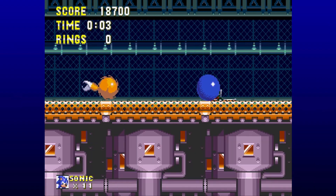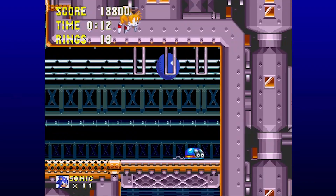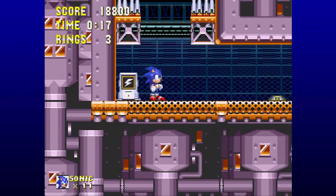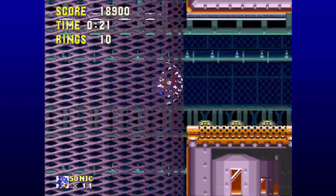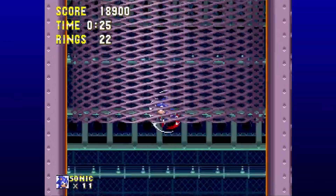Flying Battery Act 2 is just as good if not better — it's more sleek, it sounds more dangerous. We pick up an electric shield. I like the electric shield typically more than the fire shield. These corkscrews can be a little finicky and will crush us if we don't get out of here in time. There was a bottomless pit down there that was not safe.